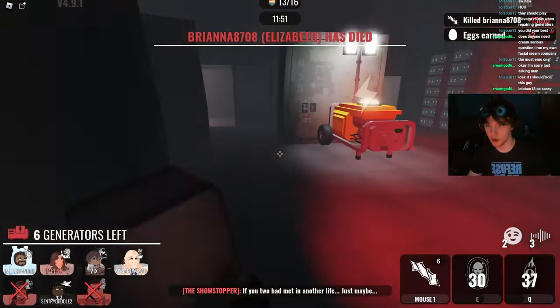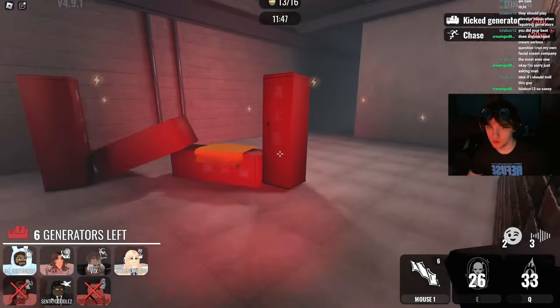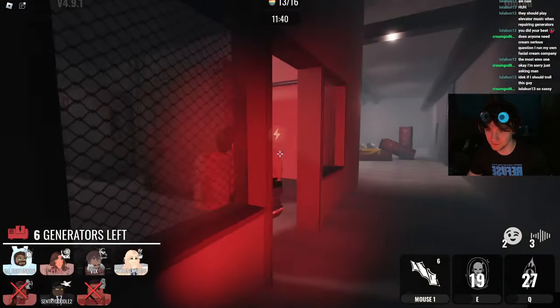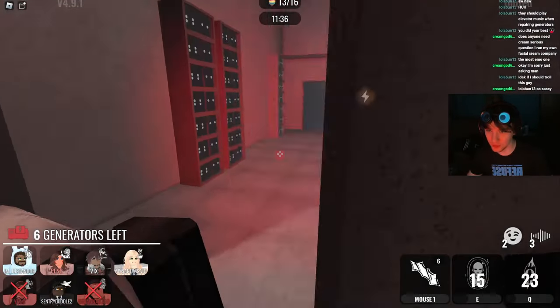Down! Nice. Alright, beautiful. Kick that. Gen over there — not sure what that's doing. This one's dead too if I get her. I do like her ability — it's very nice.